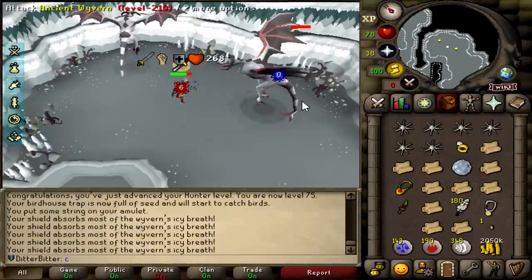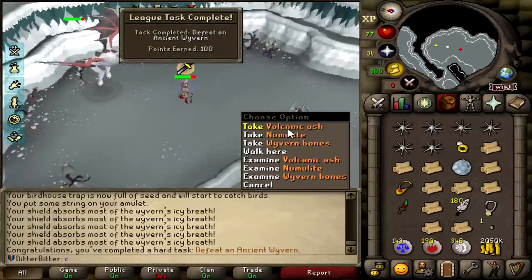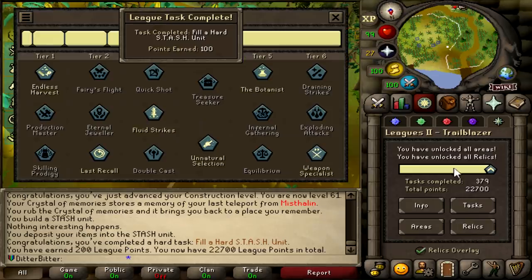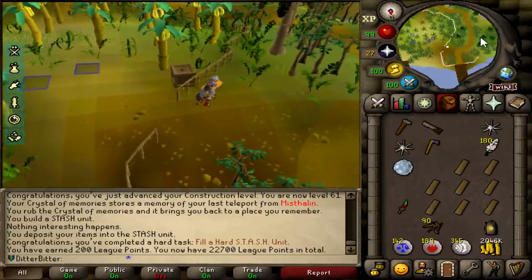Another hard task going to be completed here - defeating an ancient wyvern. I could have done this ages ago, I just kind of forgot about it, but there we go, and we got some volcanic ash. And that is a hard stash unit constructed and filled, which is another 100 points on top of that wyvern. We are now up to 22,700 points.